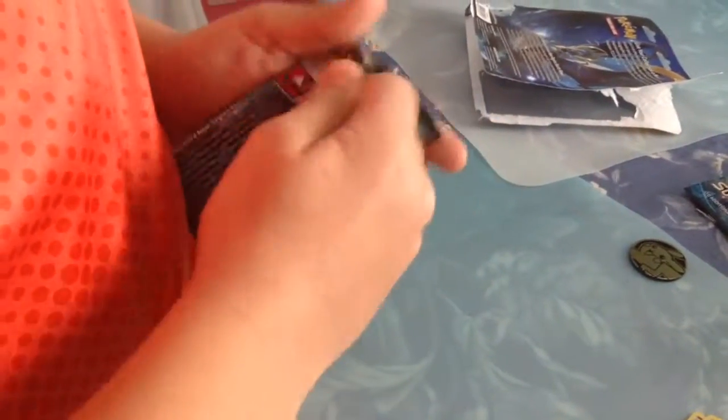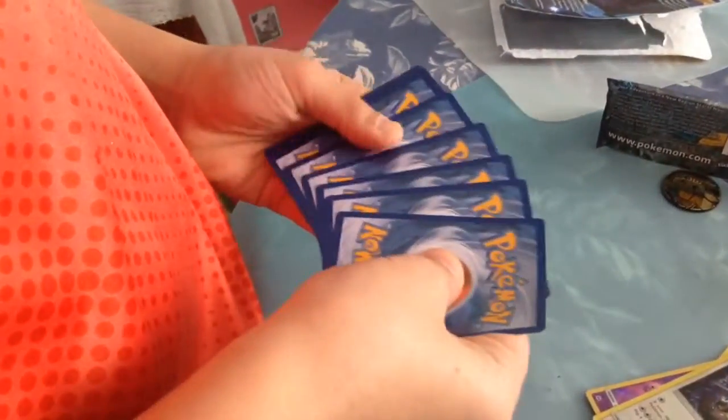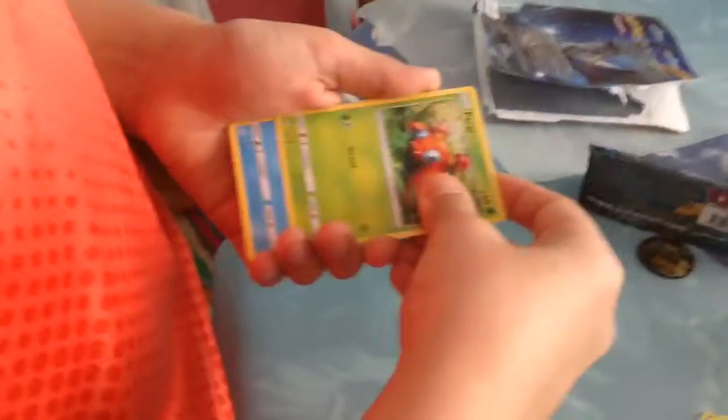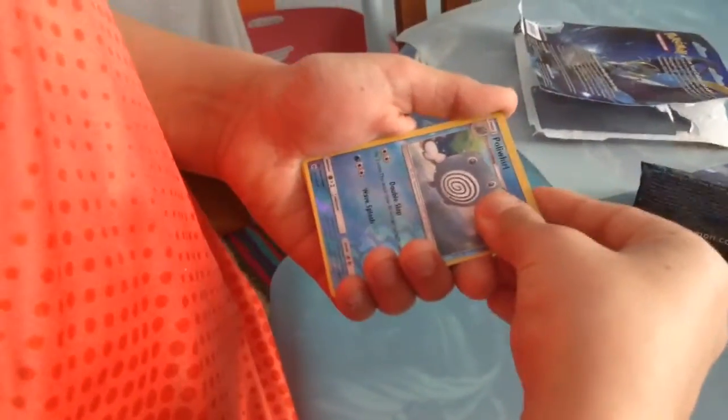Let's move on to the Decidueye pack. Rock and Rolla, Alolan Rattata, Chinchou, Paris, Hollywag, Dark Energy, Hollywirl, Crashing Hammer, Torricot, Poliwhirl, and Two Cannon Rare.